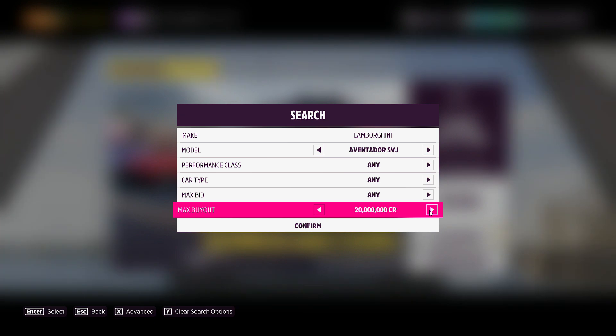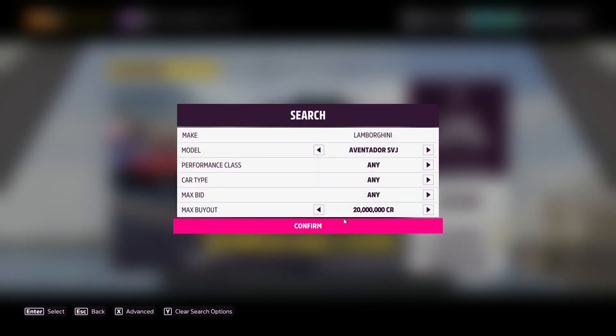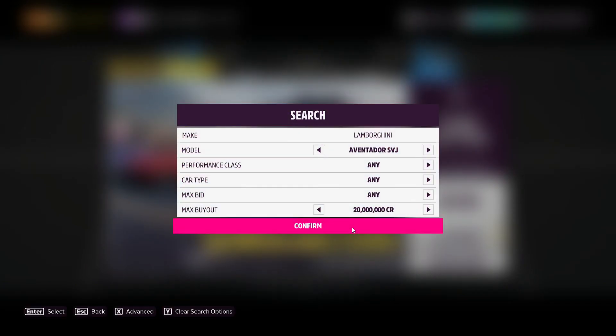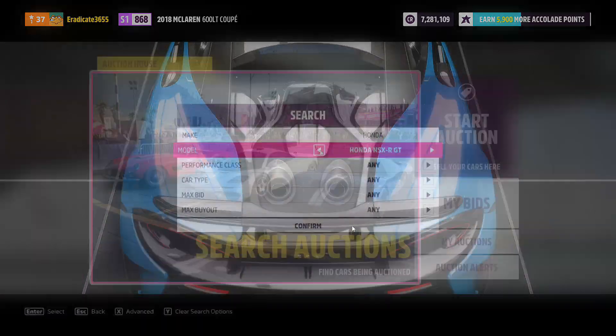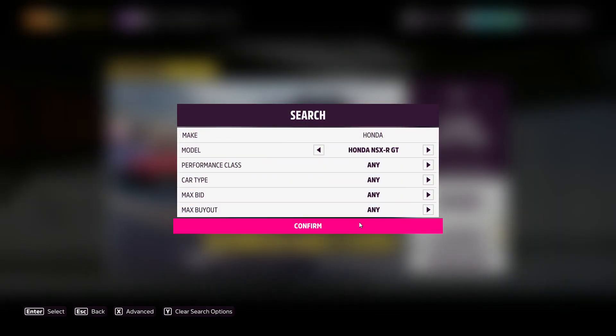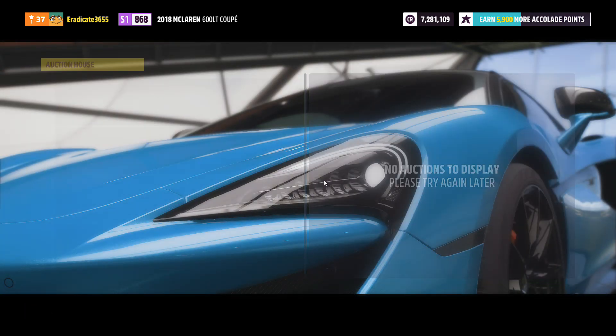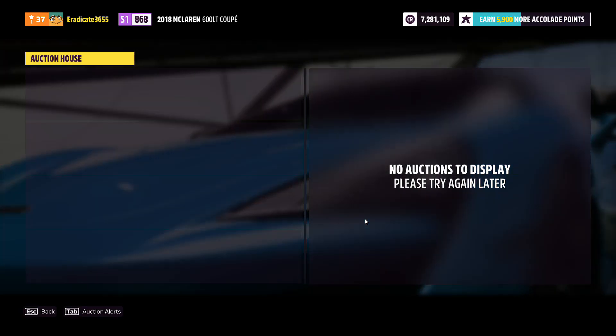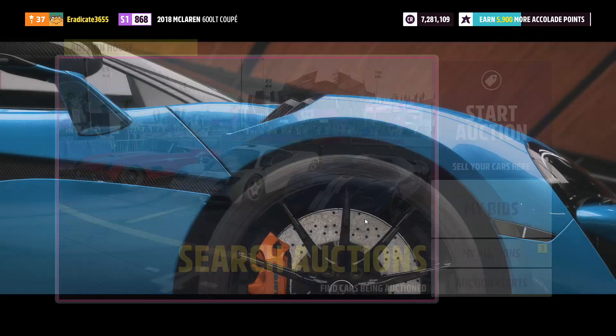Car number seven is the Lamborghini Aventador SVJ — super hard to get right now. It sells for 20 million, so try to get one for 11 million or less. Coming in at number eight is the iconic Honda NSX RGT, also with a max buyout of 20 million credits. I'd recommend trying to pick one up for 11 million or less if you see any on the market.